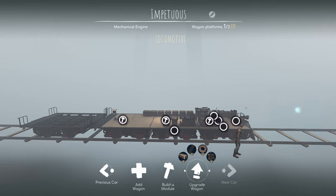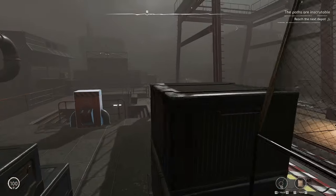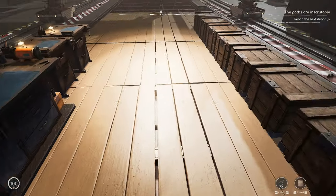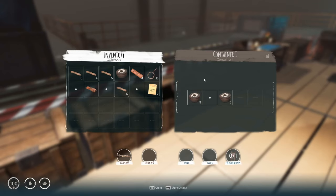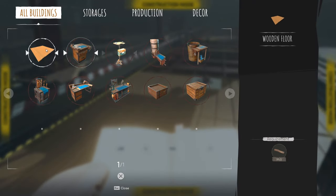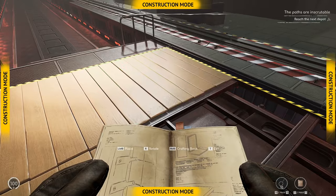We'll just upgrade this. We can only have like four platforms on each wagon — eh, that's fine. Now I can spend this wood. I don't want to go too overboard on the upgrades because I might need the ingots for something else. Now we are going to build platforms here — two, three, four, five, six, seven, eight.